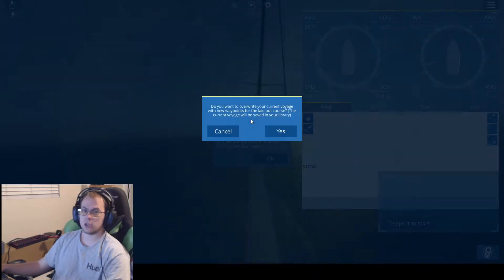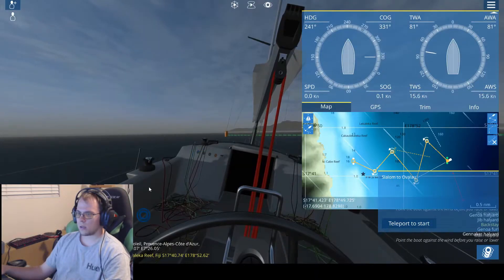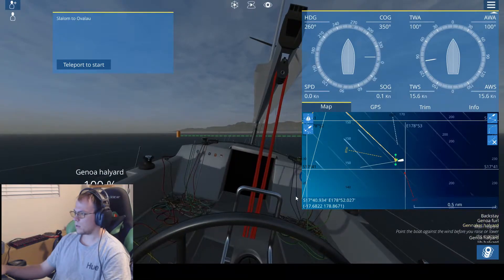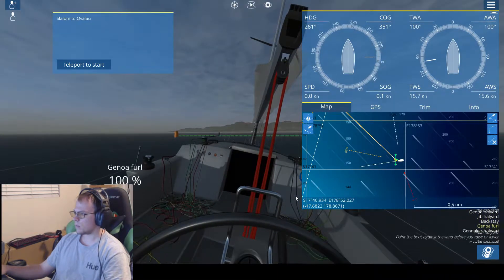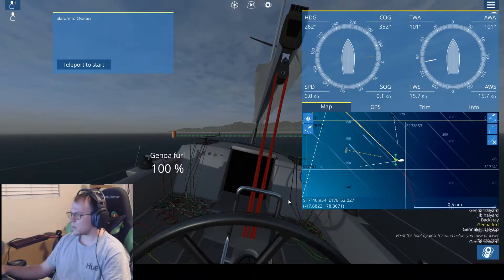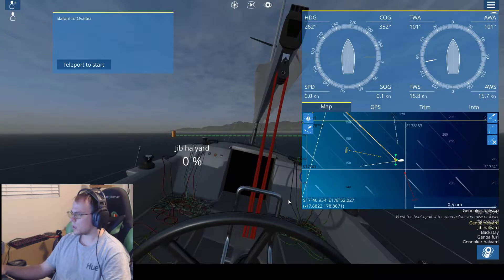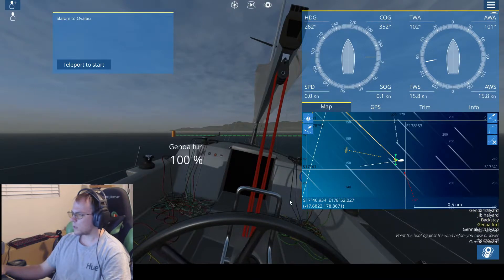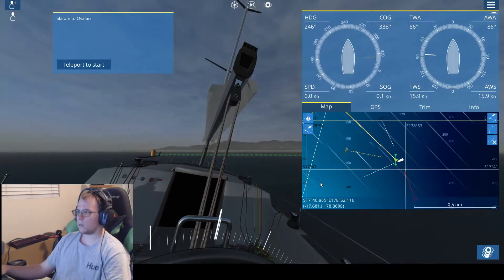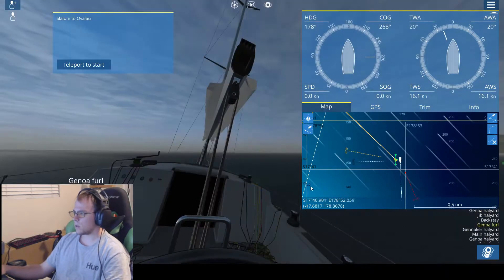In theory the wind direction is going to change a lot. Three miles to go on my voyage. Let's get the mainsail — jib, backstay, gennaker. Where's my mainsail? You can only furl the mainsail pointed directly into the wind, if I remember correctly. Let's get our little setup please.